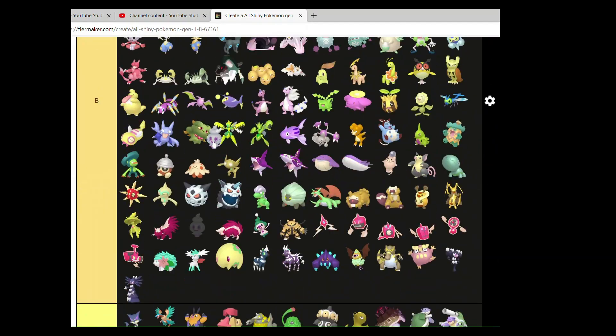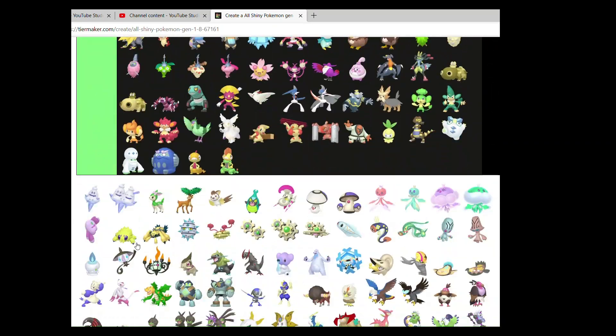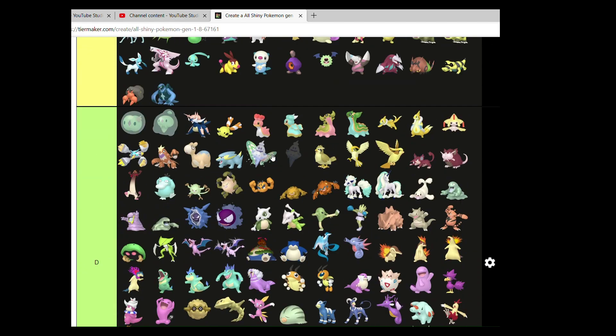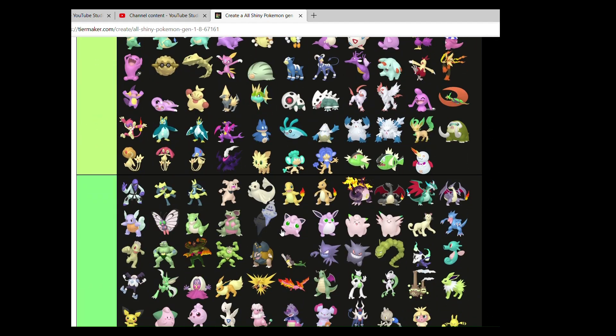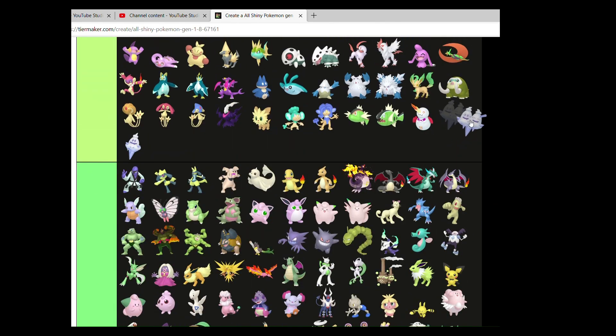Vanillite — you can go A as well. Not a big fan of Vanillish and Vanilluxe — I wish they just kept the pink aesthetic that Vanillite had. That would have worked so much better.